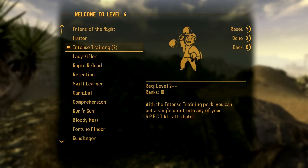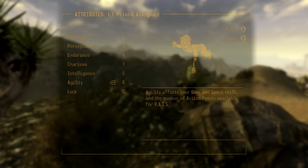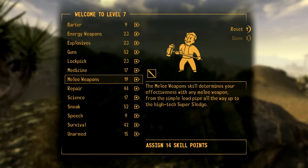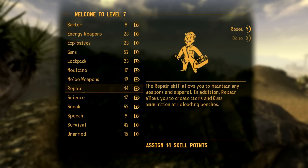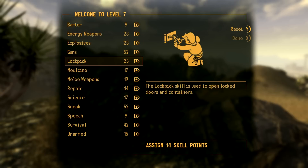Once again we'll go Intense Training and put our agility to 8, so we're getting our perception and agility higher. We want to get them to about 9 through Intense Training, so once we have Walker Instinct active, we'll have 10 perception and agility as well. You also get bonuses from gear like hats - the beret gives bonus perception, or you could wear sunglasses.